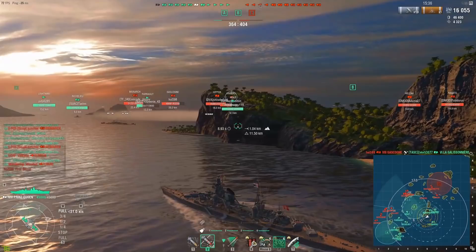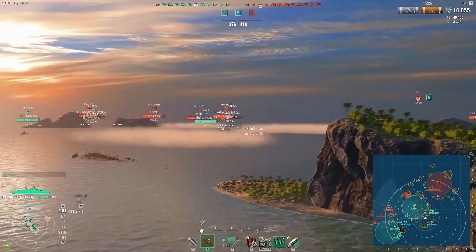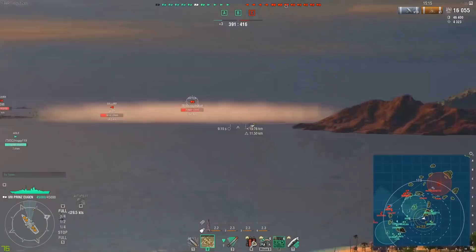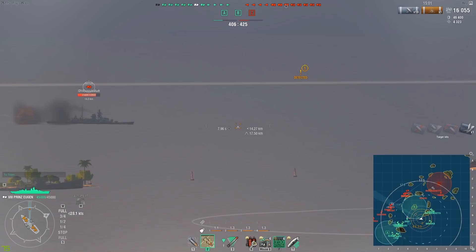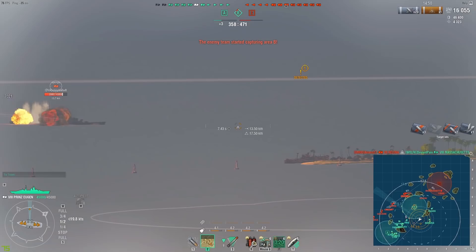On the Prince Eugen in particular, we've got eight 203mm guns which deal 5,900 damage per citadel — quite amazing. These guns are quite punchy. The shell speed isn't the best, but it feels really good. I have to judge the Hipper a little better with AP since I haven't played this ship in a very long time, but that's a nice citadel — 7k there.